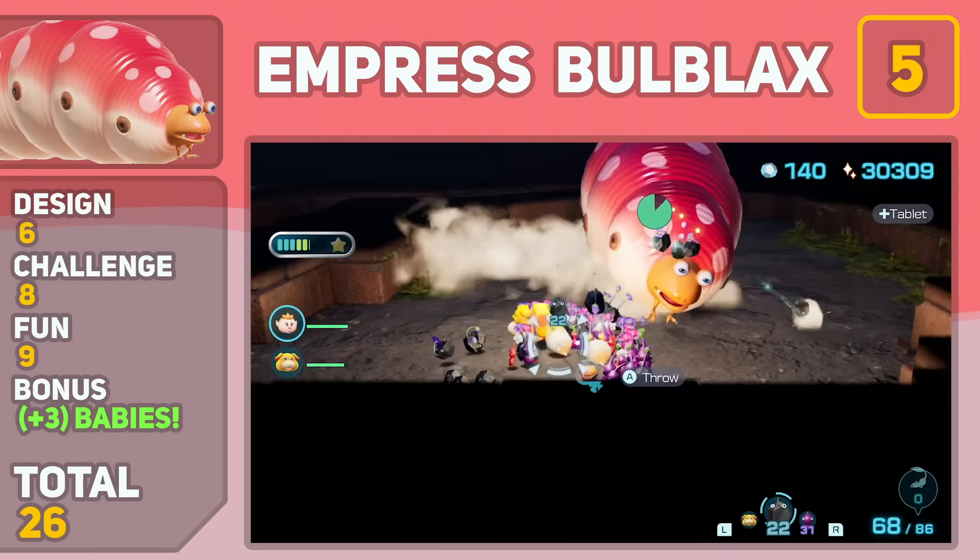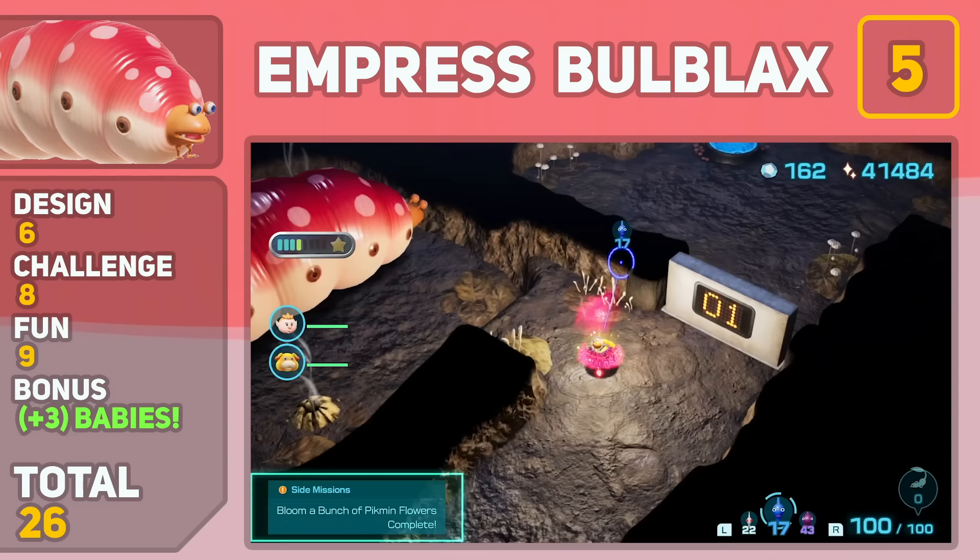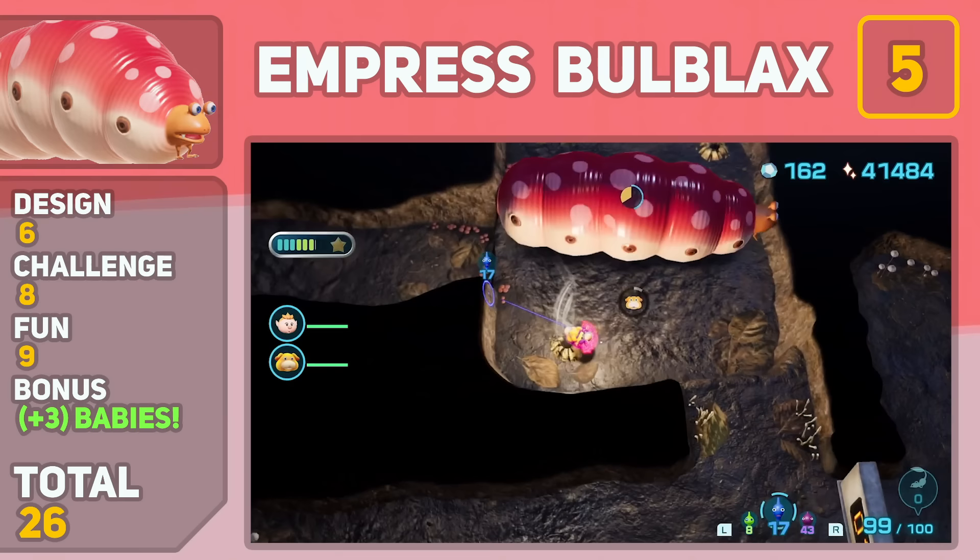Just squeezing her way into our number 5 spot is the Empress Bulblax. I personally hate the way she looks, but it is fitting I guess — she's the queen bee after all, it's her job to keep giving birth. But fighting the Empress Bulblax is brutally hard and I'm all for it, especially in the Cavern of Kings where we have barely any space to work with. Bonus points are given here because she's the only boss that can just keep spawning in more enemies — little creepy crawly thingies.